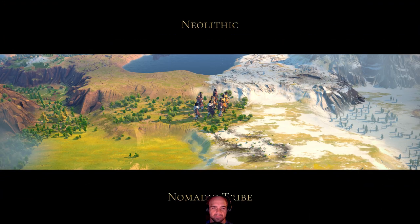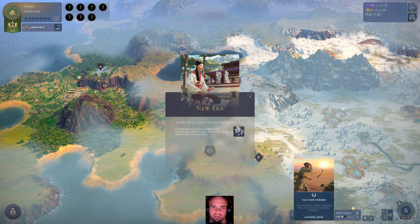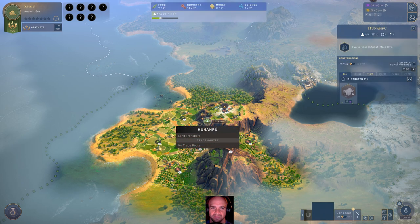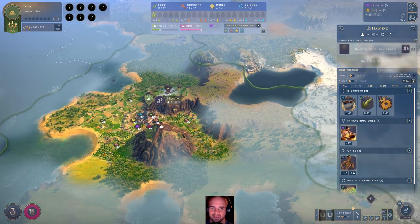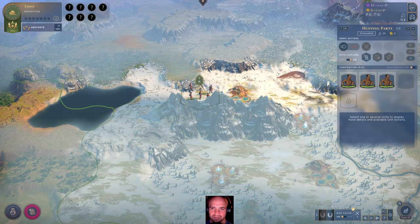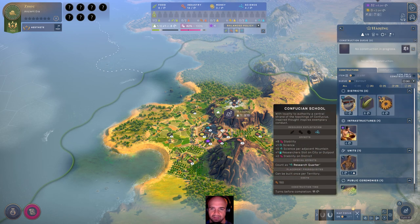The nomadic tribe is now the ancient people — new era. Normally there'd be a video but we can't show those. Evolve your city into outposts — there we go. Now we'll start to look at possibly expanding. Now that we have 30 influence we can actually do that.